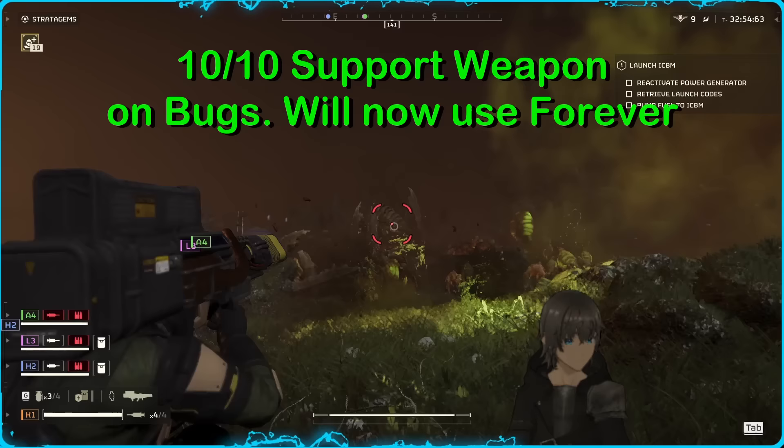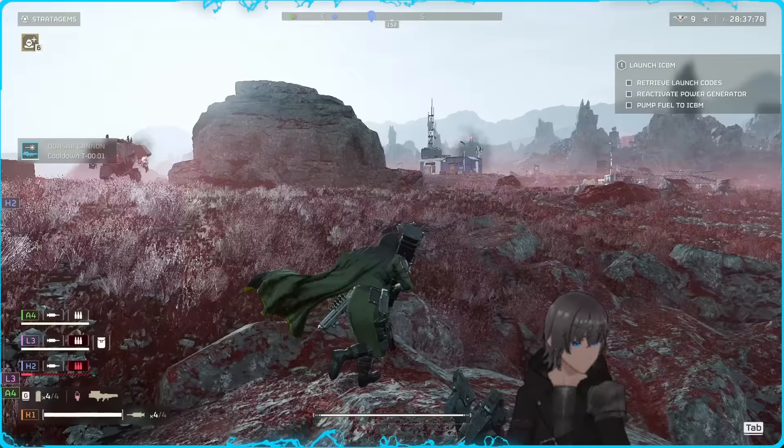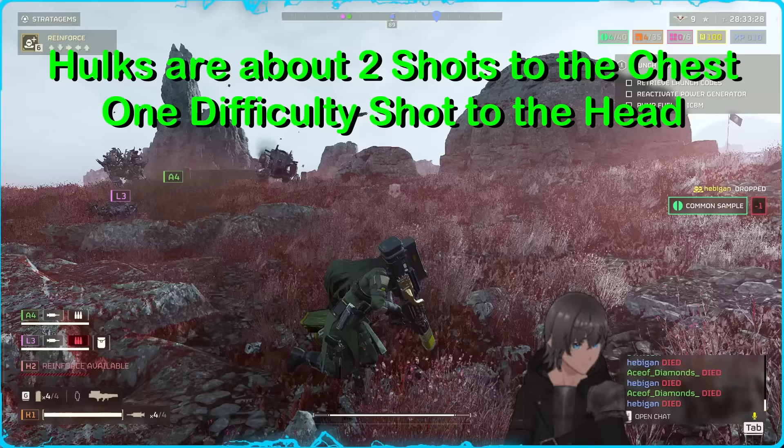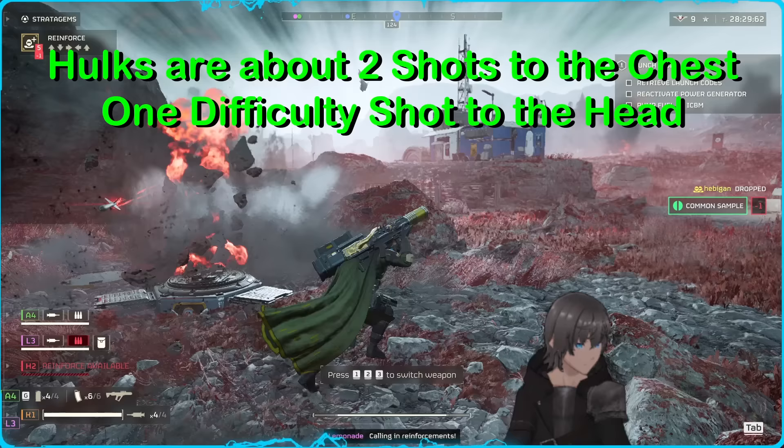Now, as far as the bots are concerned, you will see the Quasar feeling competitive with your other options, but not blatantly overpowered. It is capable of destroying hulks from the front in just two shots, or one difficult shot to the head. The charge-up, however, generally against automatons, leaves much more room to be punished for utilizing it.